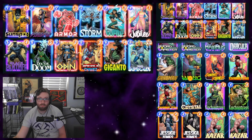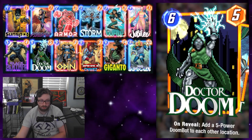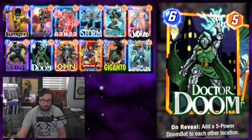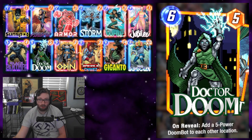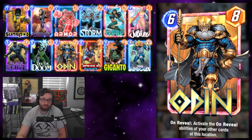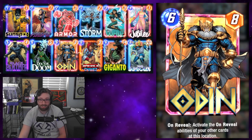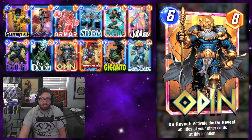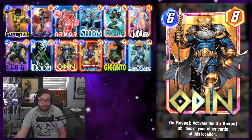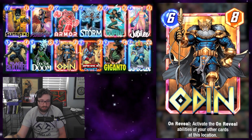We have a bunch of on-reveal cards, so obviously we're going to have Dr. Doom here. Doom is also just very good with Storm because sometimes you can make it look like you're losing a Storm lane and then use Doom to fill it up and take the opponent by surprise. Odin makes a lot of sense in any on-reveal deck and is especially good with Black Panther because Black Panther will double and then Odin gets him to double that number again.